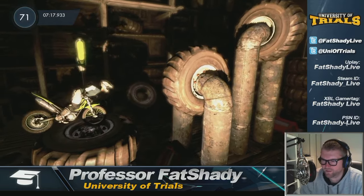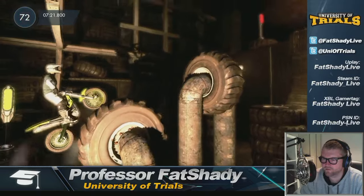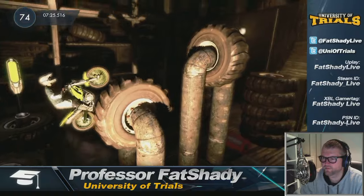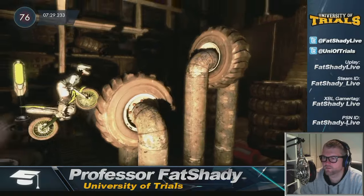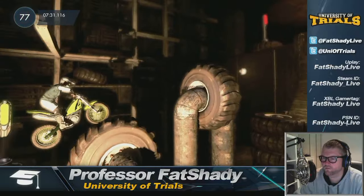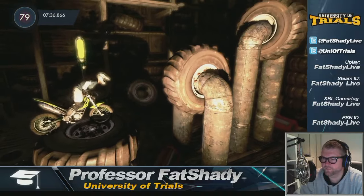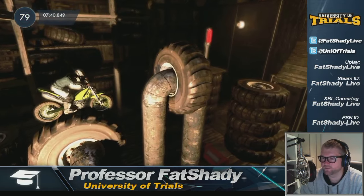This one here — lean forward to get up to this. So lean forward here, bunny hop, and then sit down over the back of the bike to bring the rear wheel up and over.